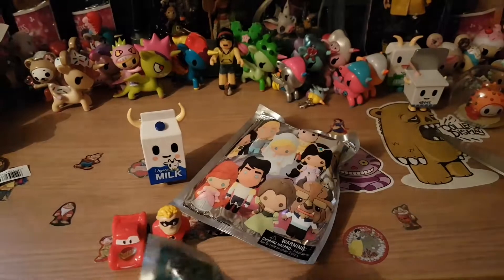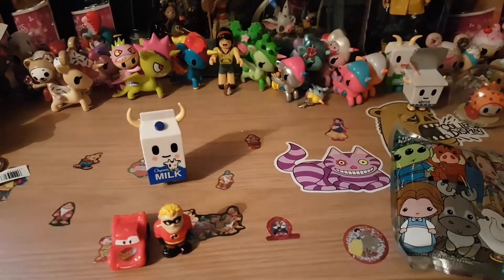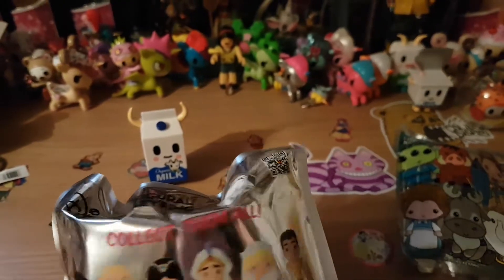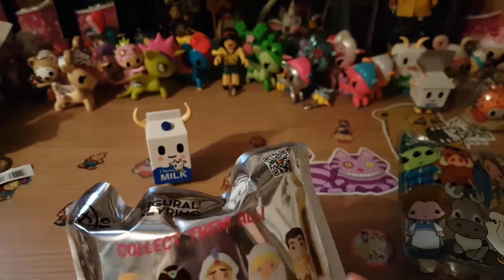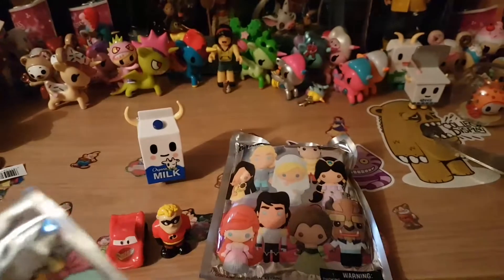I'd love any of them, I'd be happy with any of these. And then the next one - because I don't know which one to go for - is the Disney series 14. You can get a princess and their husband or prince, including exclusive A and B, which I believe are Tangled. I'd love Pocahontas today, Cinderella, Ariel or Belle - any of the princesses I'd like. I have got Jasmine. Let's start with this one and get it open.